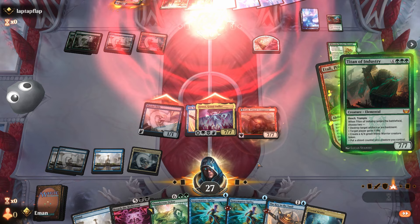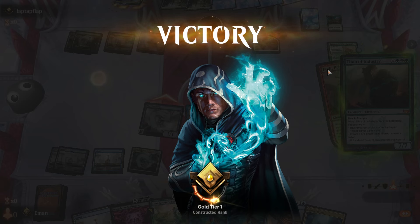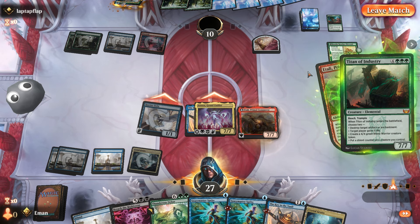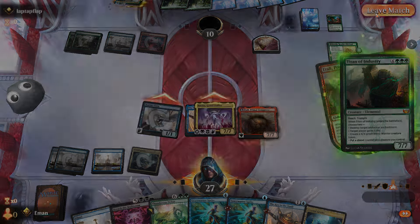Haha — that was a nice turn. Turn three Attraxa, turn four Atraxa into Titan of Industry. Alright, GG.